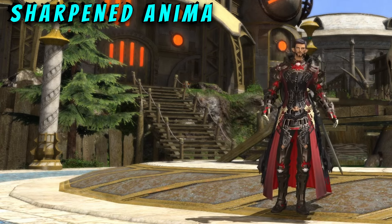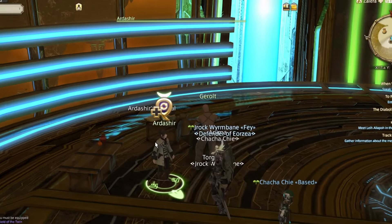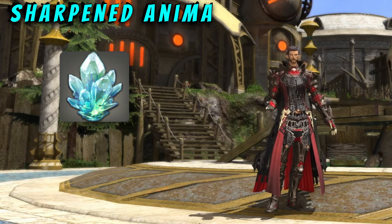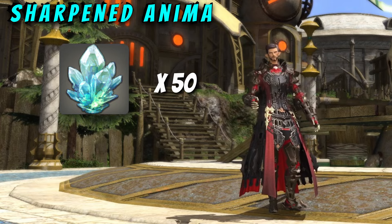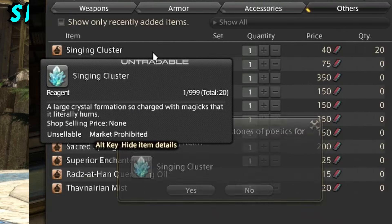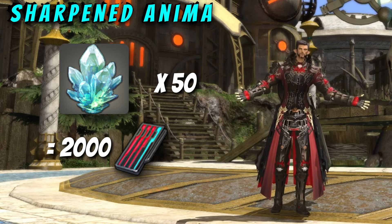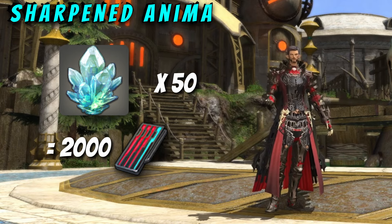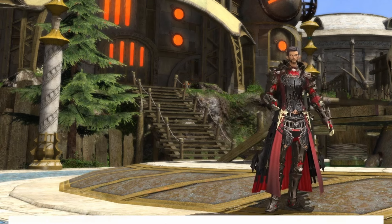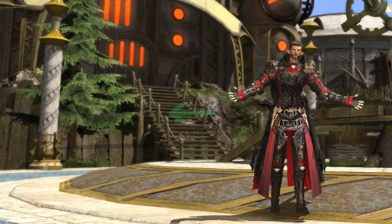Onto the Sharpened Anima weapon step — thankfully this step is very simple in comparison to the previous one. Speak with Ardashir and pick up the quest Future Proof. He will then send you to Idleshire to meet with Blamprist, who wants you to collect 50 Singing Clusters. You have a few ways of attaining these. The first is to just buy them from either Orianna or Hizmena for 40 Allagan Tombstones each, which would cost 2,000 tombstones total for all 50. There are also two NPCs that offer repeatable quests for Singing Clusters. Angolette offers the quest Cut from a Different Cloth, which has you run the level 50/60/70/80 dungeons duty roulette once for one Singing Cluster — this quest can be done once daily.